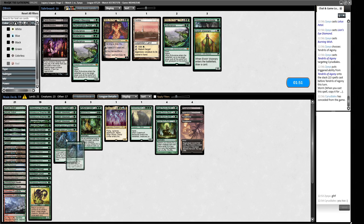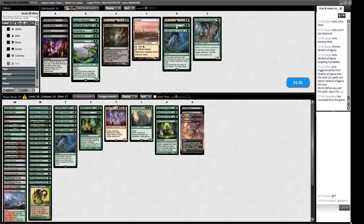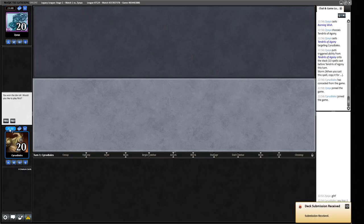I imagine this matchup is pretty bad because they're one of the decks that goes underneath us quite effectively. We've kept a hand with Thoughtseize into some other stuff — we're relatively close to a turn-three Natural Order after a turn-one Thoughtseize. We need to get ourselves a Bayou. They're not going to mess with our lands given the deck they are, so we may as well just get the Bayou. Our opponent already mulliganed, so that's not a bad situation for us.